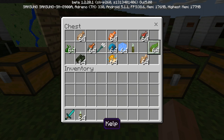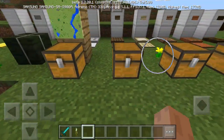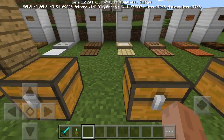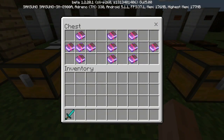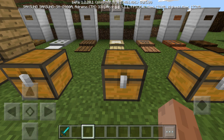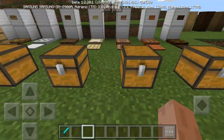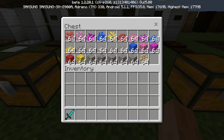There's also raw fish, raw salmon, and kelp — the normal and dried versions. Now let's move on to the enchantments. These are the new enchantments: Impaling at levels two, three, four, and five; Riptide at levels one, two, and three; Loyalty at levels one, two, and three; and Channeling. I've never heard of these enchantments before, so they must be new enchantment features.